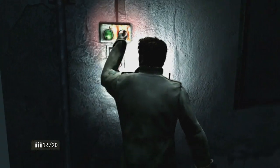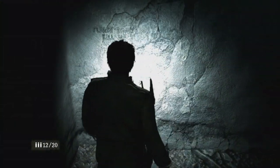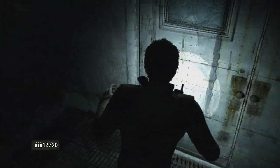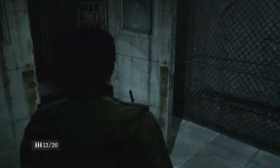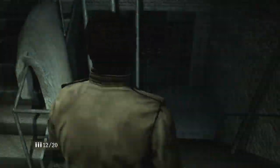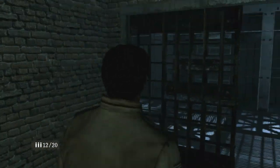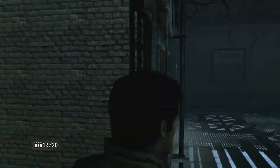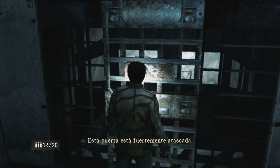Puerta no quiere moverse, habrá que activar esto. Desbloqueamos. Pero yo voy a seguir mirando por aquí, que soy muy cotilla, muy curioso. No puedo abrir ni nada. Tiene que ser por aquí, ahora abajo. Es posible que haya más guardias por aquí. Vamos a ir despacio con la luz apagada, despacito, sin hacer ruido, que son medio tontos. Puerta fuertemente atascada.